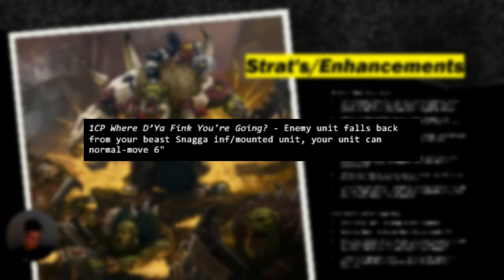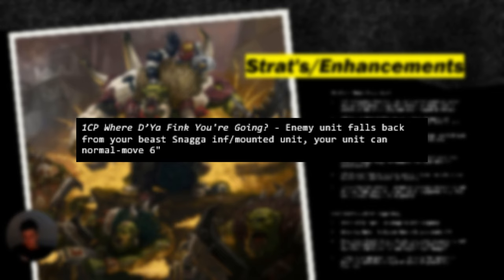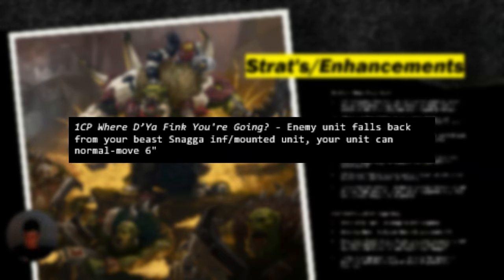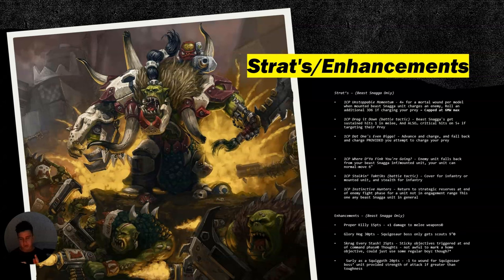'Where Do You Think You're Going' — enemy units fall back, and Beast Snagger infantry models can make a normal six-inch move. You can't end within engagement range. This is pretty niche, but it's useful if you want to get better ground — for example, if they fall back and you're off a point, you can move six inches onto the point, or move to block something, or charge something else. You want to target a shooting unit that forces them to fall back. It's for a niche situation, but nice to have.